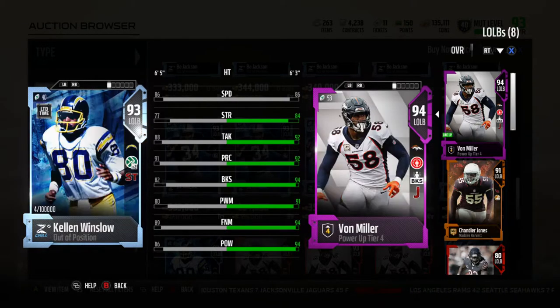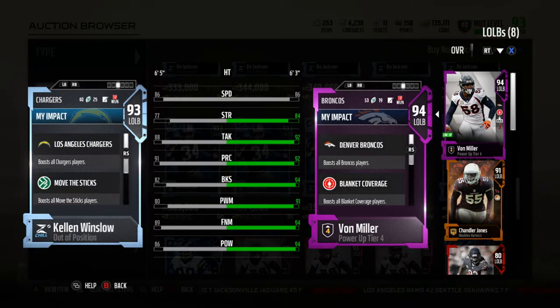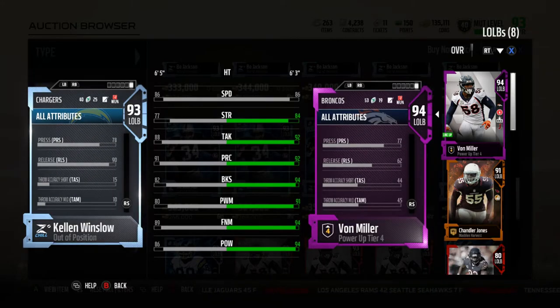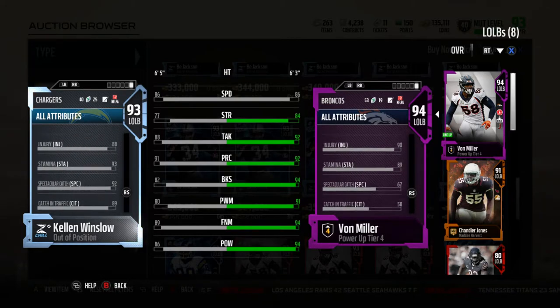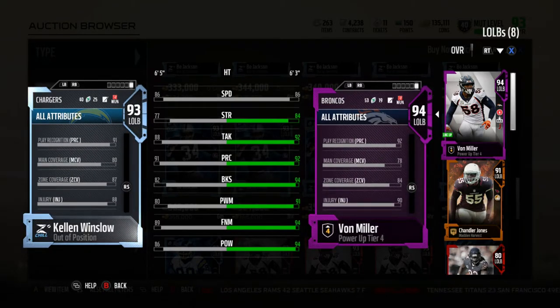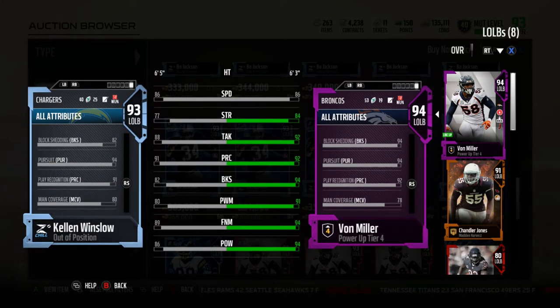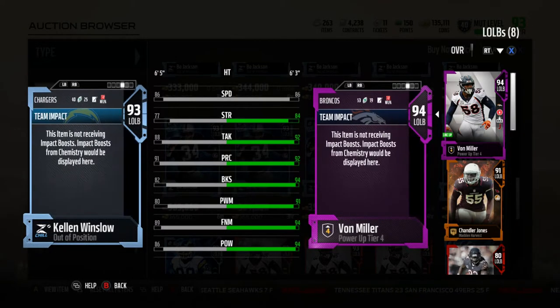He does have, just like the other limited time cards, Move the Sticks — an offensive chemistry on the defensive side, which is kind of interesting. He also has 87-88 zone coverage, so he's going to be able to cover a lot of the field, with 80 man coverage, 91 play rec, 94 pursuit, and 82 block shed. Overall, a very decent card.